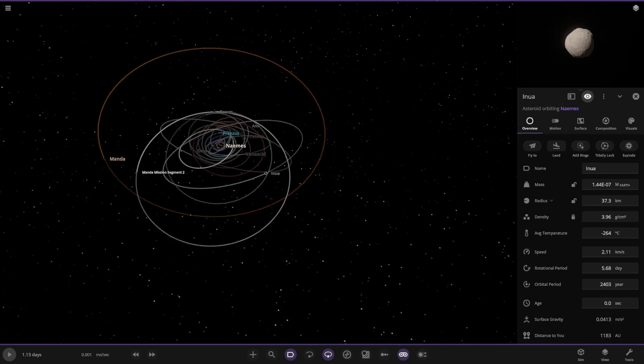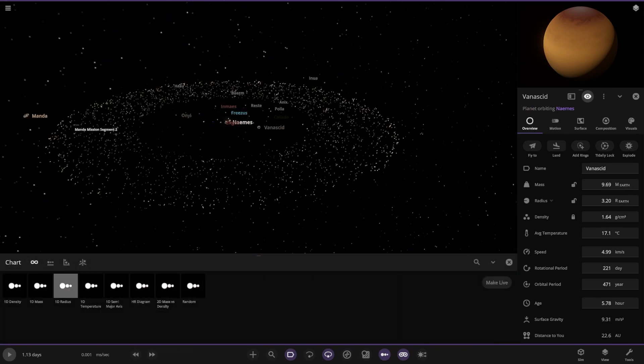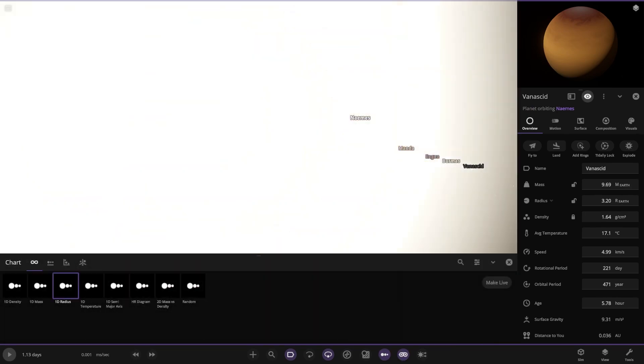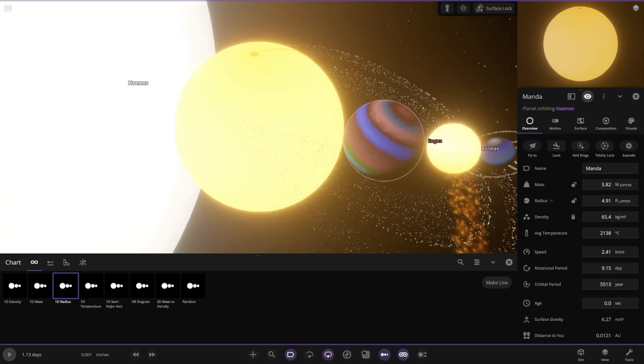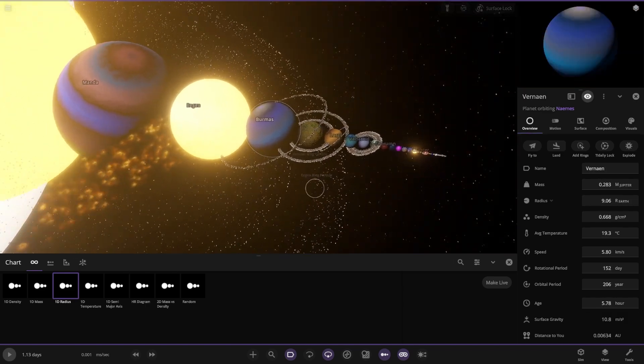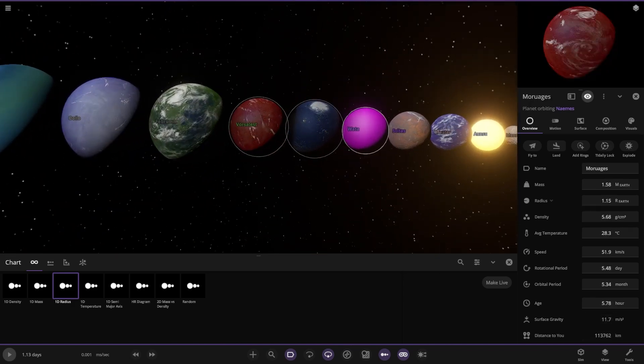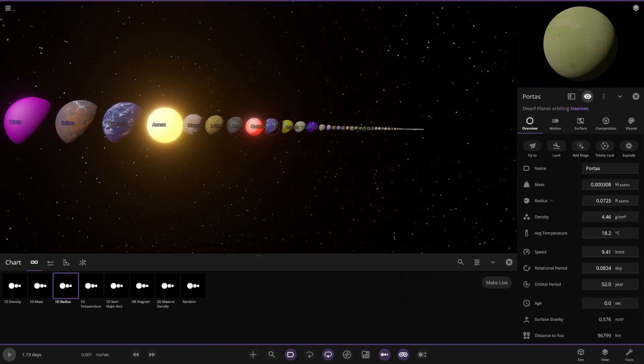Just a few more dwarf planets — there are a lot of random asteroids and stuff. Let's get a line-up of everything here. Oh god, that's bright — there they all are. That gas giant being destroyed at the start, not all the rings — there are so many rings. There's everything in the line-up.